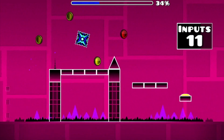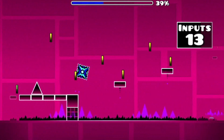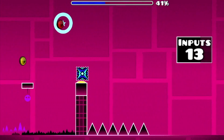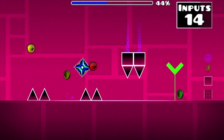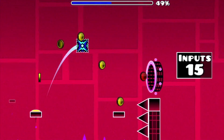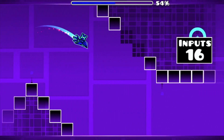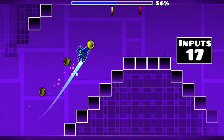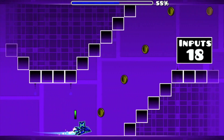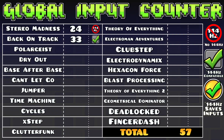Our working space will only become more restrictive from here on out, so it's inevitable that the individual input counters in each level will only increase. Hopefully though it won't be by too much and we can optimize the space and resources we're given to help keep that number as low as possible. Adding this level's total to our total of 24 inputs in Stereo Madness, our newly improvised global input counter is now at 57.